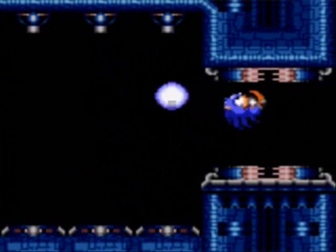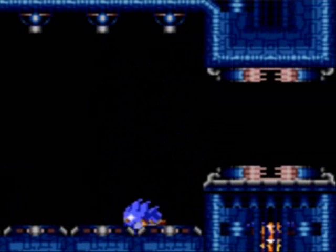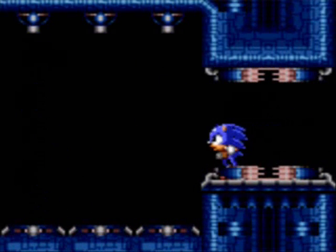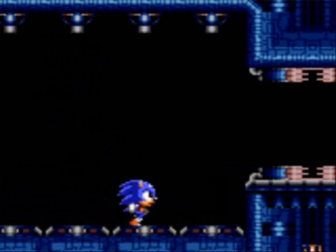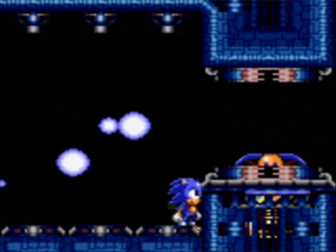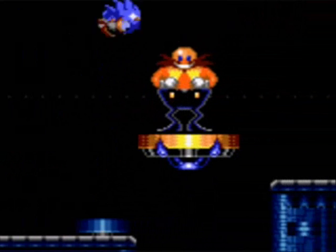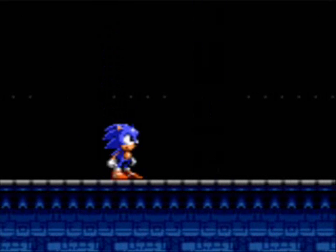Now we come to the hardest part of the final boss — the final phase. Basically, he's locked you in a room with four energy ball lasers shooting constantly, and he's showing up on the left and right sides of the room flying around in his Eggmobile counterclockwise. You want to hit him every time he shows up, but you're always constantly getting shot at too. He will stop to shoot a giant electric wave of energy, and you can go to the opposite side to hide, but I just chose to bear with it. Not too complicated unless you have no rings — if you have no rings, it's impossible.